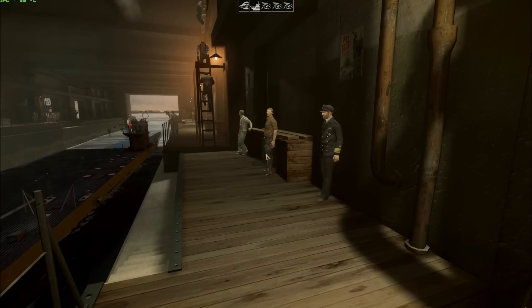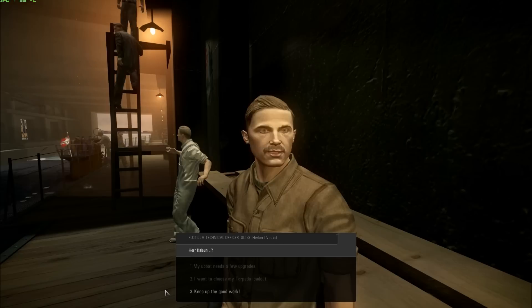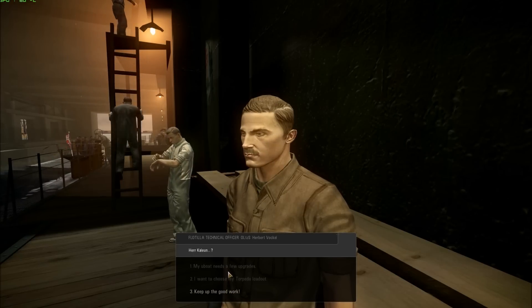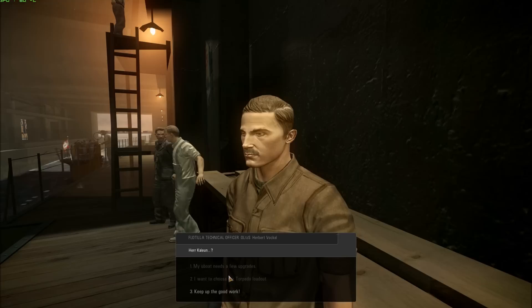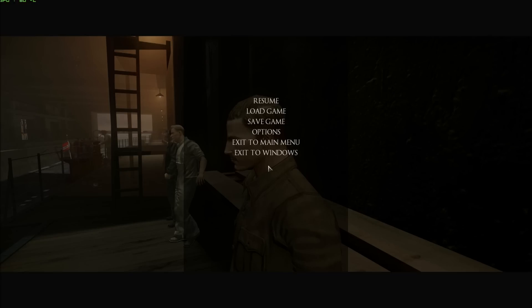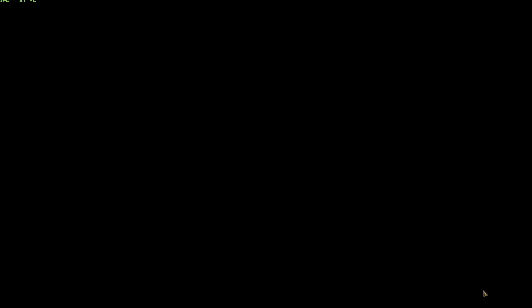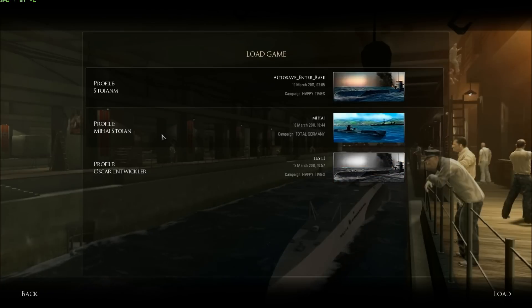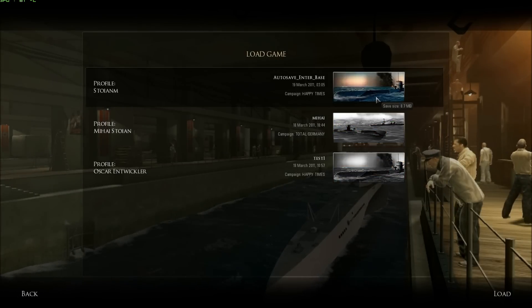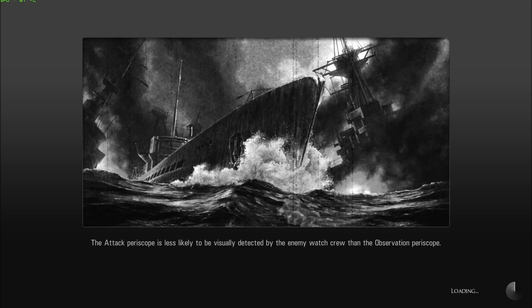Here we are. The first time, if we want to upgrade our U-boat, it is not available. So what we must do is hit escape and exit to the main menu, then confirm yes. We choose load game and select the first save game in the bunker, then hit load game.